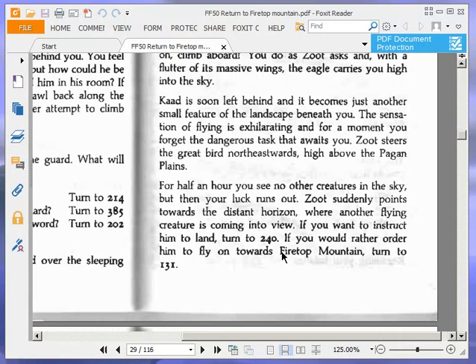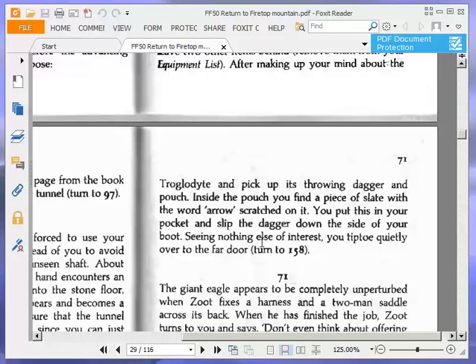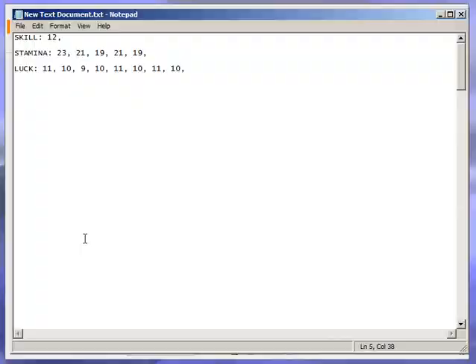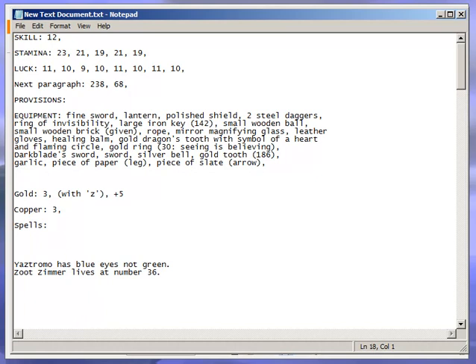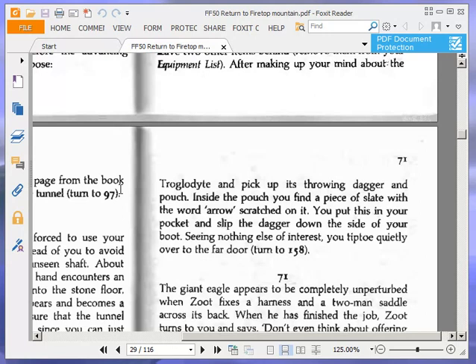Regaining your balance, you bend over the sleeping troglodyte and pick up its throwing dagger and pouch. Inside the pouch you find a piece of slate with the word 'arrow' scratched on it. You put this in your pocket and slip the dagger down the side of your boot. Seeing nothing else of interest, you tiptoe quietly over to the far door. So we have piece of slate with 'arrow', and a dagger. Turn to 158.